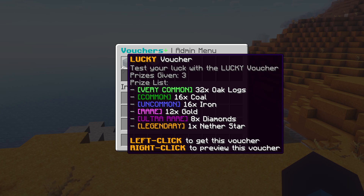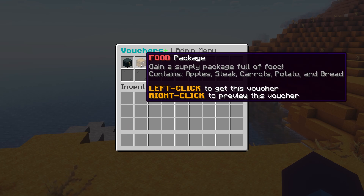By using this voucher you will have a very big chance of getting oak logs and a reasonable chance to get coal, but a very slim chance to actually get a Nether Star. The food package just gives you a set amount of items — gain a supply package full of food containing apples, steak, carrots, potatoes, and bread. By using this voucher, we will get all of that food.